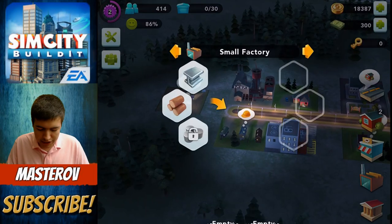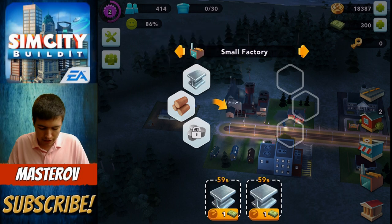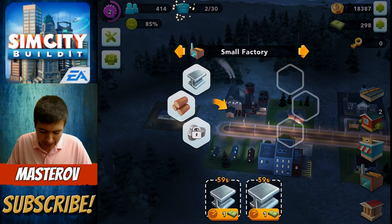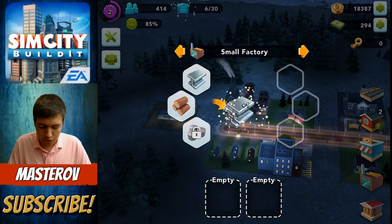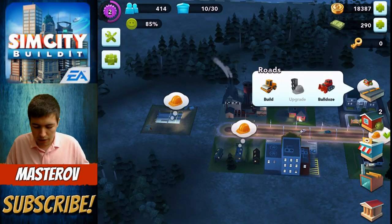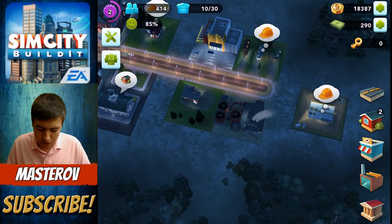We have stuff like this, which is where my small factory is. So this is where you build stuff. We want to build as much iron as possible. It takes a minute to build iron, but we can skip it with this SimCache, or whatever it's called. So we can skip forward a little bit. Let's get that going and get a couple more going. We can now start upgrading — even at night time our Sims do not stop.